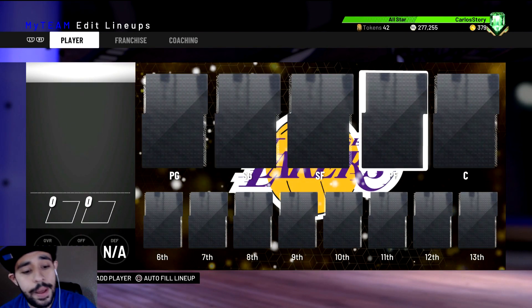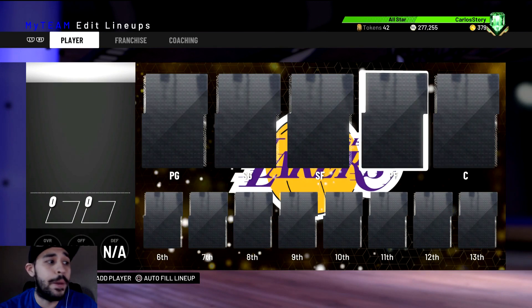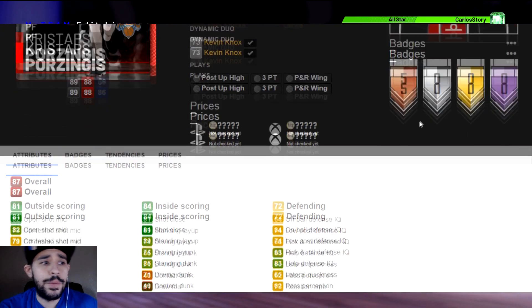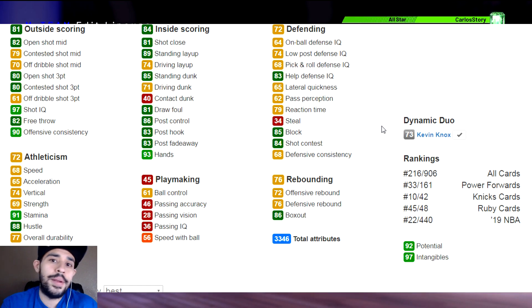The first card I want you guys to go get right now isn't even that expensive, and he has to be the best card I've played with so far this year - and that is Porzingis. I run him at center; power forward isn't bad either if you have someone else at center. He's big, like 7'3". The three badges you need on this card are Deep Range Deadeye, Catch and Shoot, and Pick and Popper. Run pick and pop - I know it's cheesy, but that's how you're going to win in unlimited.